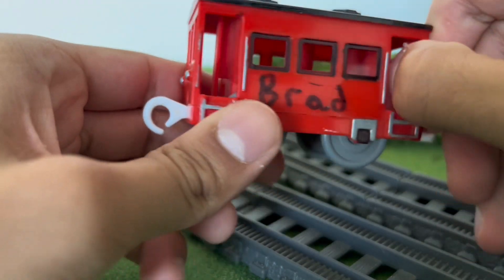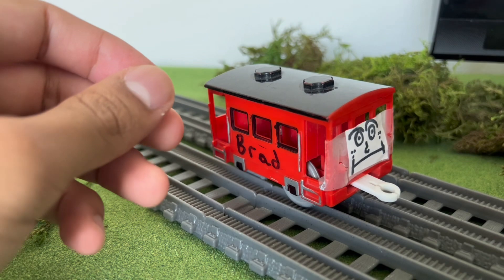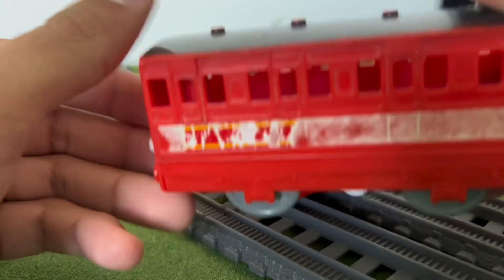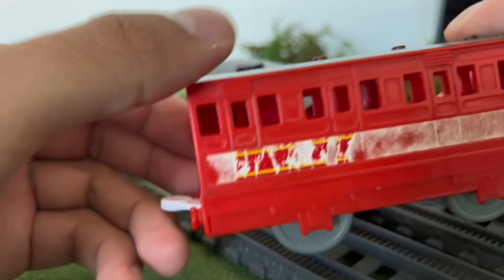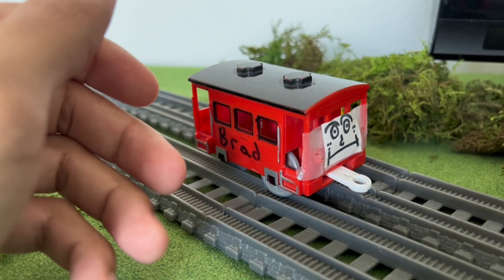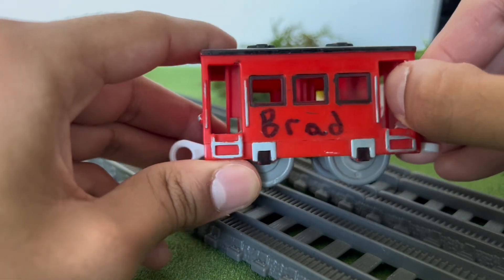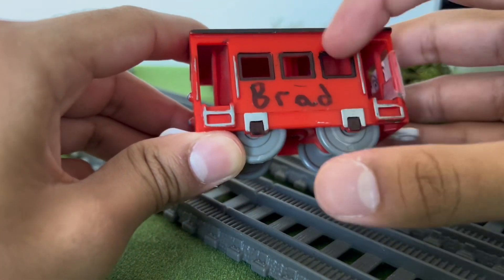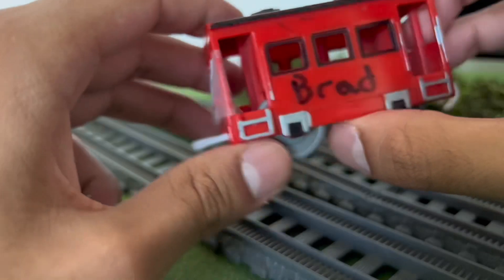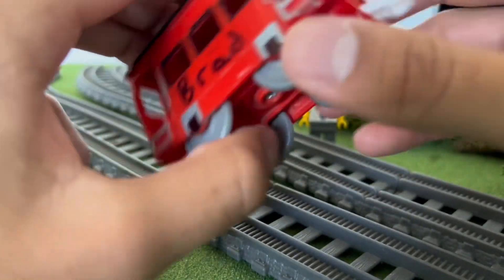Brad was made using the red Brakeman that came with these two red narrow gauge cutters. Here's what one of them looks like — it's all beat up but it's supposed to have yellow lining. He came with both of these, and I got inspired by a Leo Kim video where he detailed a Brakeman, so I wanted to try that. It looked good, so I wrote Brad on the side of him and gave him a face.